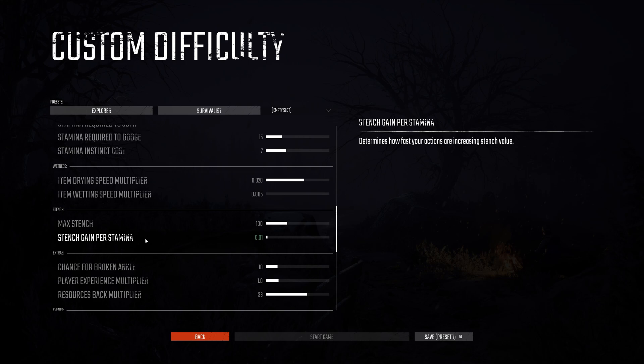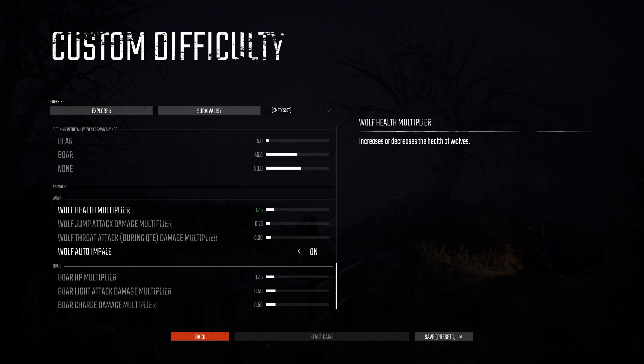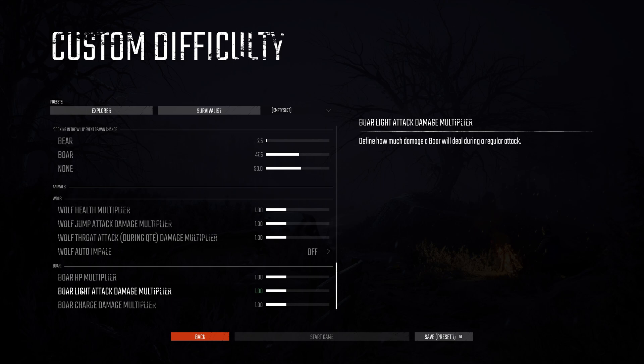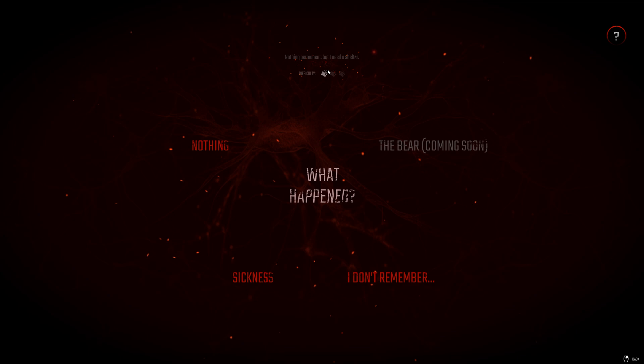The biggest changes between Explorer and Survivalist are the amount of health that wolves and boars have. Going down in the settings you can see the wolf health multiplier is 45% of normal, versus 100%, same with jump attack damage, throat attack, boar light attack and charge damage. Explorer also gives you an auto-impale option. I'm not real good at this game so I think this is the better way to go — we'll go Explorer mode.